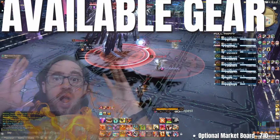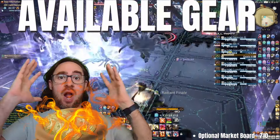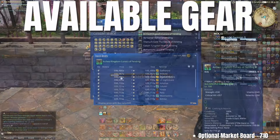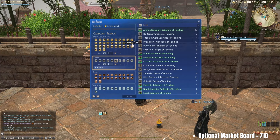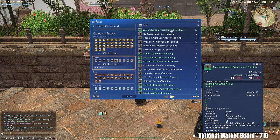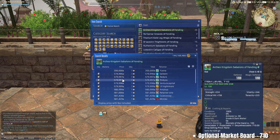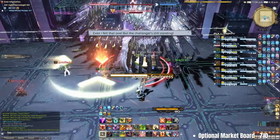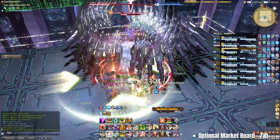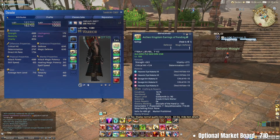If you have gil to burn, you can very quickly advance any and all jobs to item level 710 by purchasing the latest Dawntrail crafted battle gear from the market board. A full set currently costs upwards of 5 million on my server, however it has only just been released. This gear has the edge on other 710 gear as it can be overmelded, with each piece able to hold up to 5 materia.